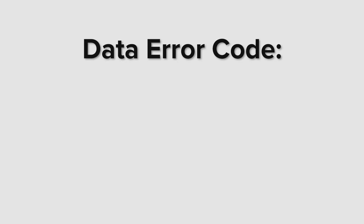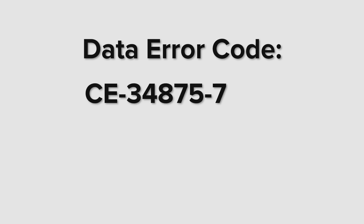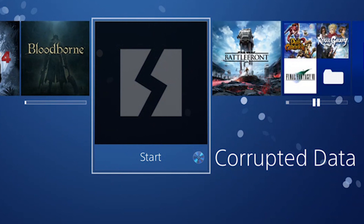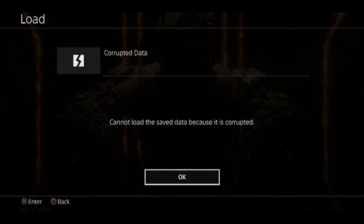The corrupted data error you're most likely to encounter will likely be labelled CE-348757, or NP-320623. This refers to the data of a specific game being corrupted, not some kind of crucial data on the PS4 itself. The problem can manifest itself during the installation of a game — when it stalls, the error message appears, and you're left with a half-installed game that you can't play. Alternatively, the error can appear while you're playing a game that you've already installed.